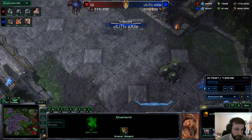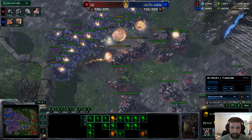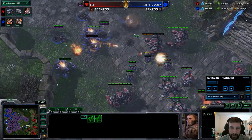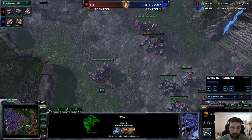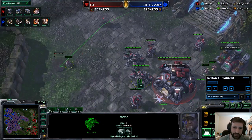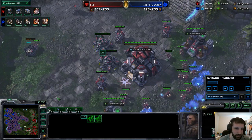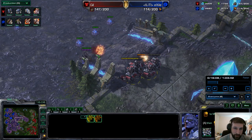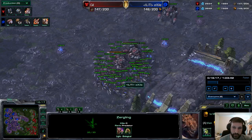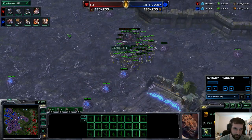We have a huge engagement. There's a concave for Exile, as well as Blinding Clouds going down on the Thors. If the Vipers could have gotten back a little farther and hit the tanks, I think he would have taken this engagement very convincingly. But I do understand his reluctance to fly the Vipers over the Thors — it's just a bit of a difficult engagement to manage. This one definitely favors Gil. Maybe if the Blinding Clouds could have gotten to the tanks, it would have gone Exile's way, but he would have had to fly the Vipers over the Thors, which is always a very dangerous proposition.